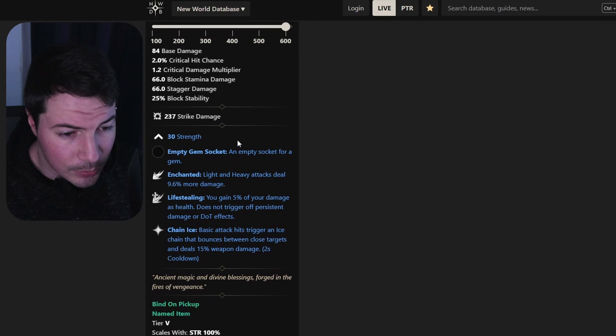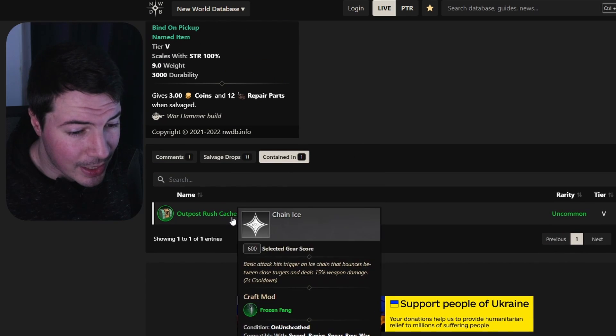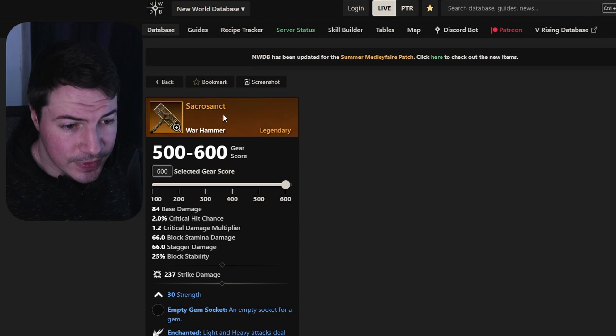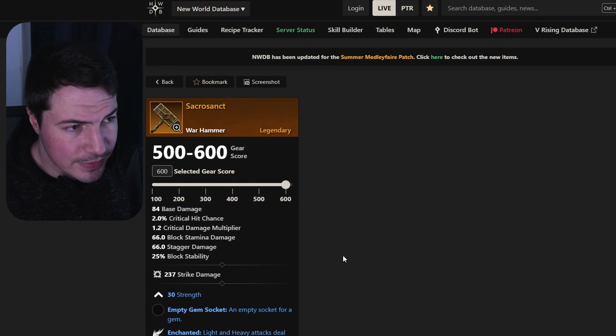Next is Sacrosand. This one comes with 30 strength, enchanted, life stealing, and chain ice. It will drop from Outpost Rush. It can be really difficult to get, but if you really want this you can grind Outpost Rush. If you already have this in your inventory and it's not fully upgraded, maybe keep an eye on it — it's really not that bad with two damage perks and some life stealing.